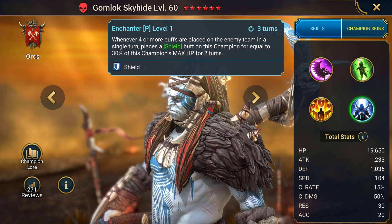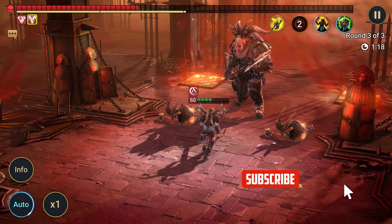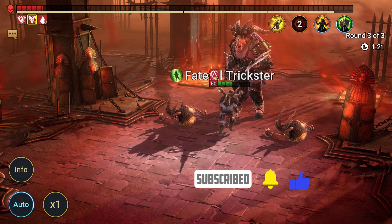Whenever four or more buffs are placed on the enemy team in a single turn, Enchanter places a Shield buff on this champion equal to 30% of his max HP for two turns. This was Omega Zula — thank you very much for watching until the end. Don't forget to click like and subscribe. Until next time, see you soon!